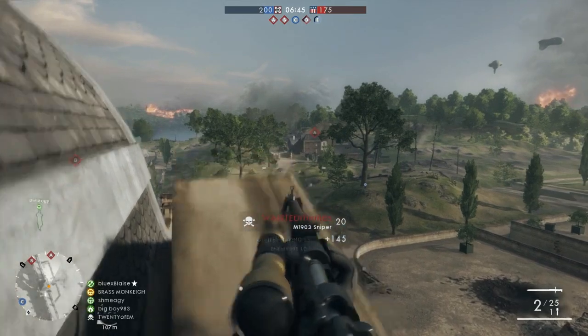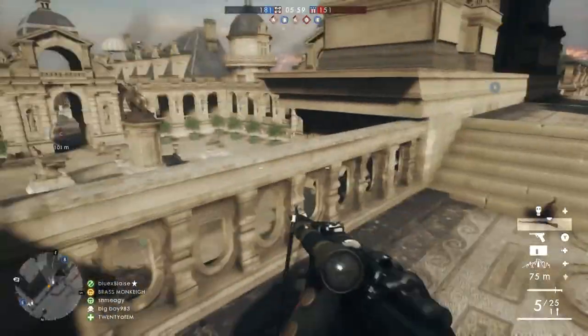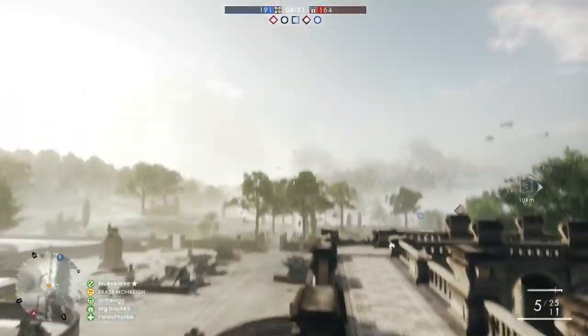The first spot I'll show you is the only one that you can do without a squad mate. It involves getting up on the roof above the courtyard catwalks. The benefit of this spot is that it is the easiest to get into, but it leaves you by far the most exposed.